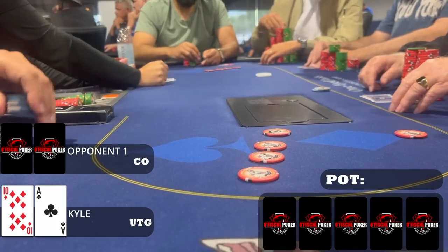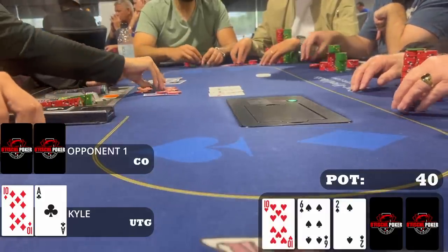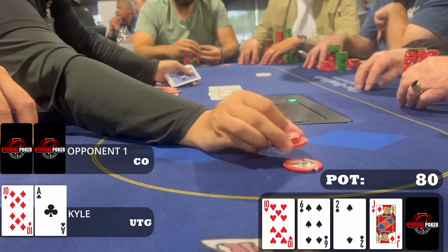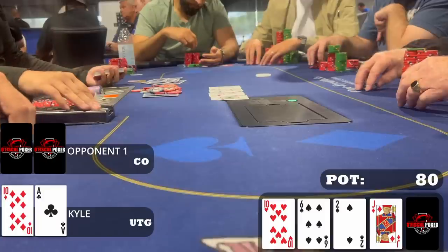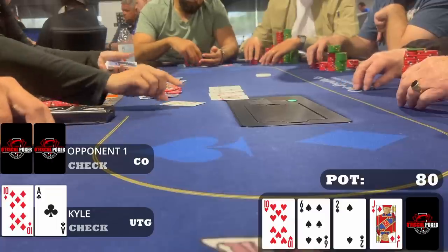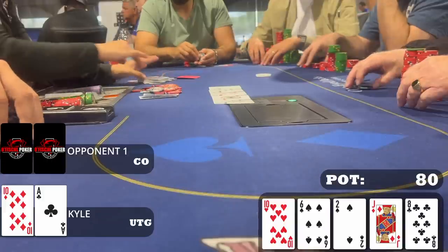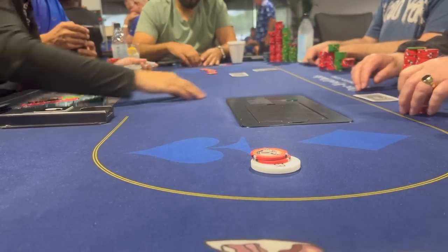I'm under the gun with ace-ten off-suit. I raise 20, the cutoff is the only caller, and we go heads up to a flop of 10-6-deuce, two spades. No fancy play syndrome — we have top pair top kicker. I bet half pot, 20 dollars, and my opponent calls very quickly. Turn is the jack of diamonds. Jack-ten is one of the hands I was beating that now completes — otherwise not too many jacks should just be peeling. Either way I go for one street of pot control and check-call. When I check my opponent checks it back. River is the eight of clubs. My opponent on this one can happily call with second or third pair, so I bet 35 dollars. My opponent quickly folds — no additional value, but going for some thin value on this one.